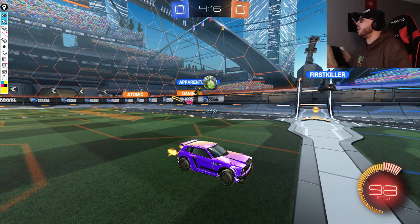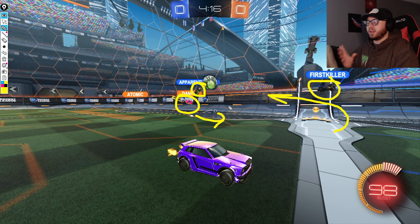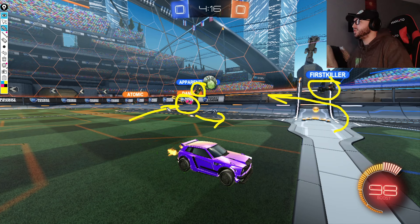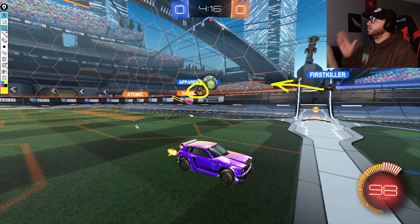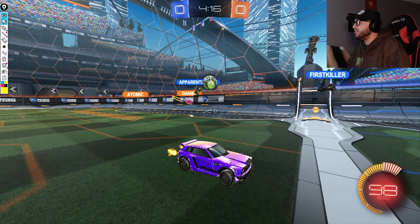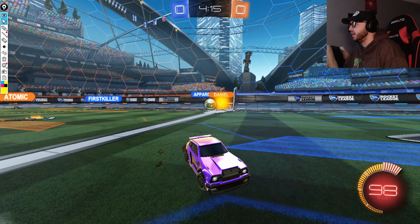Apparently Jack slows down the oncoming touch from G2 and forces Daniel to work through him. Jack does get the bump off, so Daniel is once again in an awkward spot, giving First Killer time to circle around and immediately challenge the ball again, not allowing G2 to get the free counterattack. These awkward bumps from awkward angles really restrict the speed G2 plays at - when they go for them, it buys just enough time for a teammate to come in for a challenge.